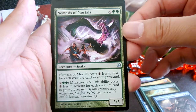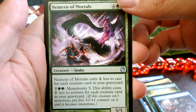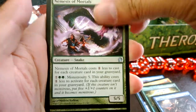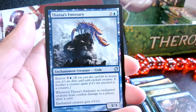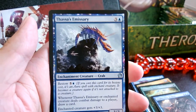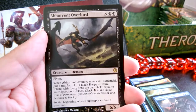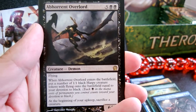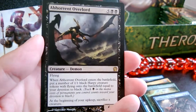Nemesis of Mortals — that's pretty cool, giant snake. Ordeal of Nylea. Thassa's Emissary — I already have one of these. And the rare is Abhorrent Overlord! This is actually pretty good for seven mana.